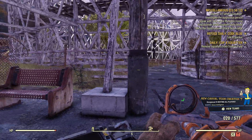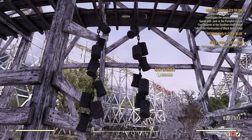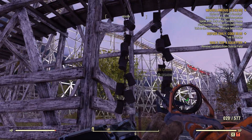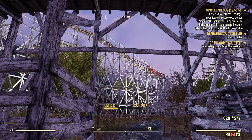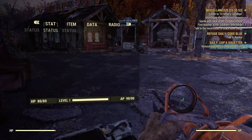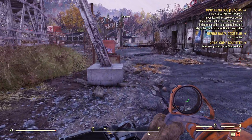Tin cans — one of the best spots is right here at Camden Park. As you can see, these can chimes — when we walk up to them we can disarm them, and what it does is it grabs them. See, nine tin cans. There's some more tin cans that we grabbed. Let's see how many we got — 18 tin cans.